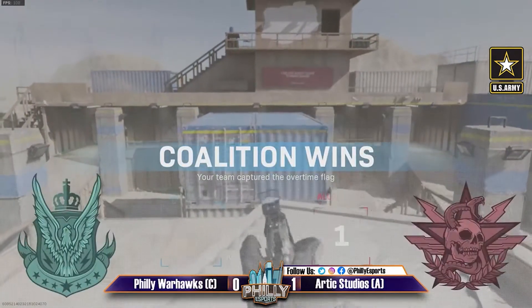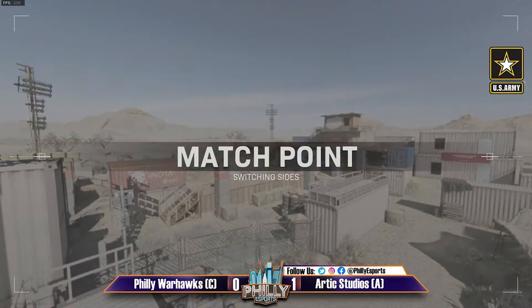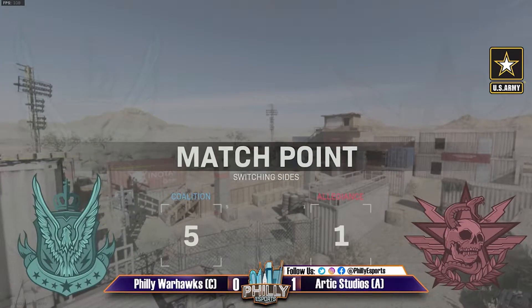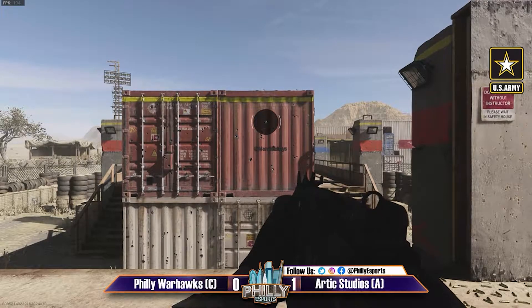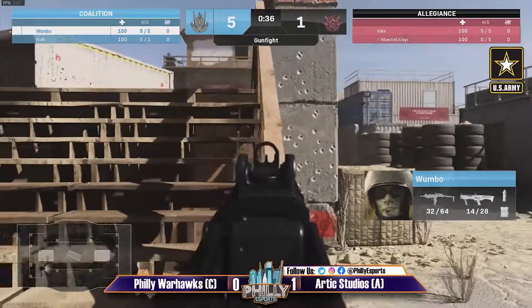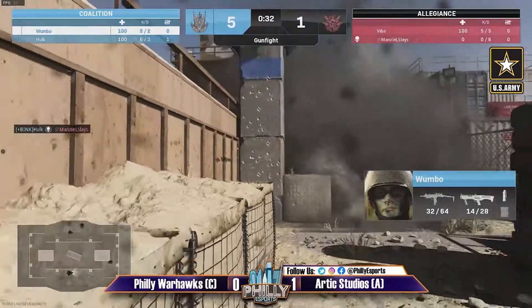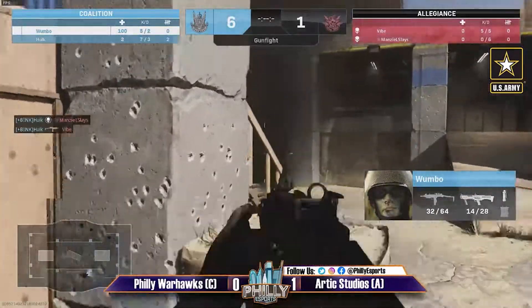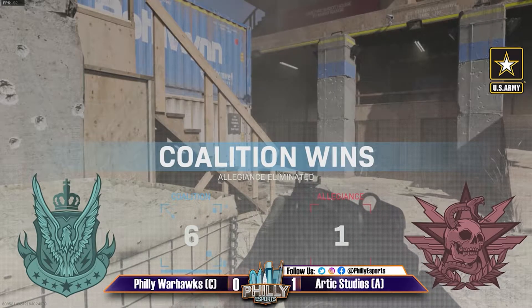That'll do it — a first point secured, and from that spot too! Where could Manzel shoot him from up there? There aren't too many angles that can catch him on top of that crate, and he was able to capture it from up there — that's map knowledge. They picked this map for a reason. That was really well played — able to capture the point very quickly. The Warhawks take game two.